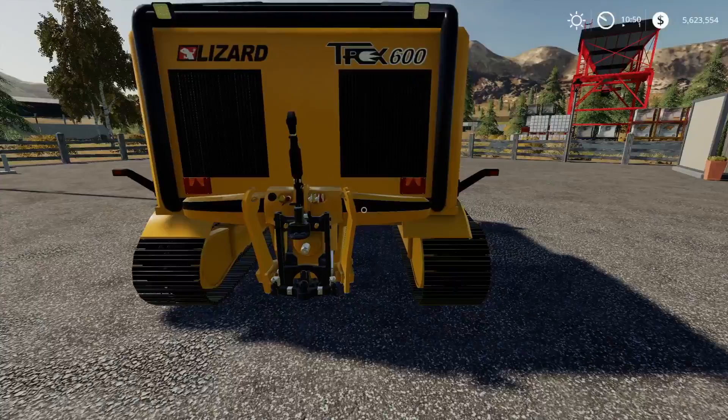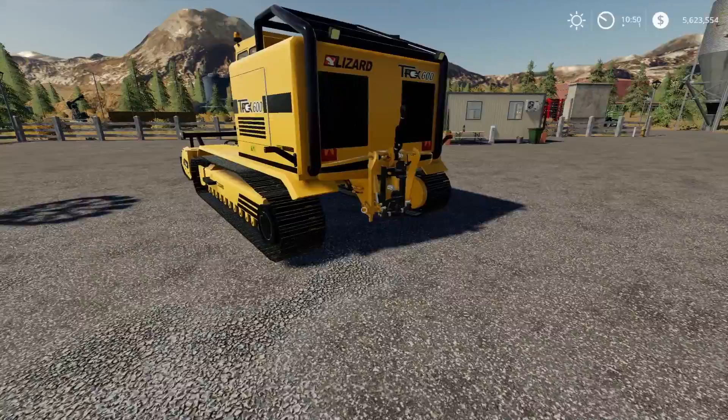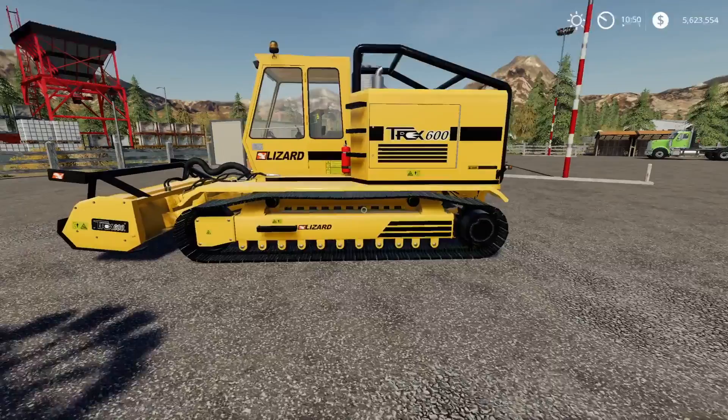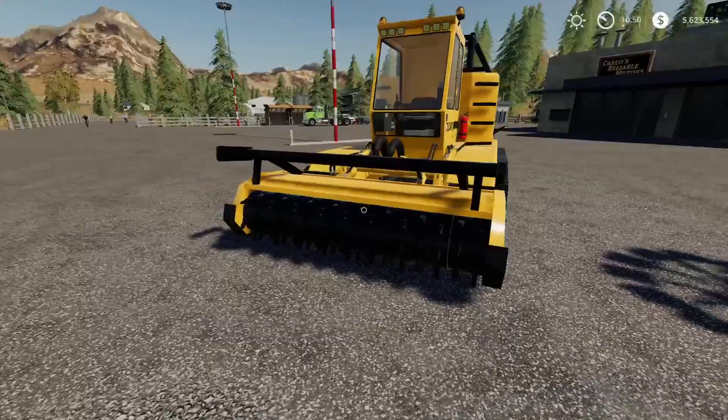Nice tracked vehicle - it looks absolutely brilliant. Three-point link, trailer hitch, and PTO on the back gives you a variety of options for things you can tow, whether it be trailers or bits of machinery, or you might just want to tow a wood chipper out into the forest. If you're going to use it as part of a whole forestry setup, you may use this just to clear a path through the trees, taking your forestry equipment with you.